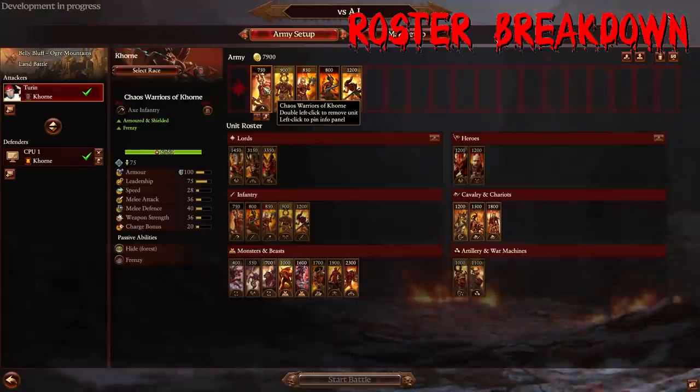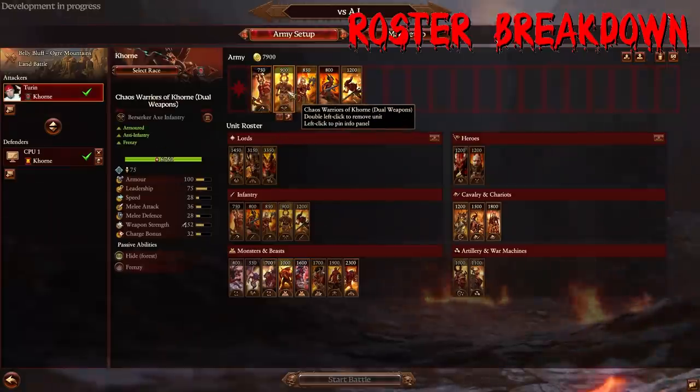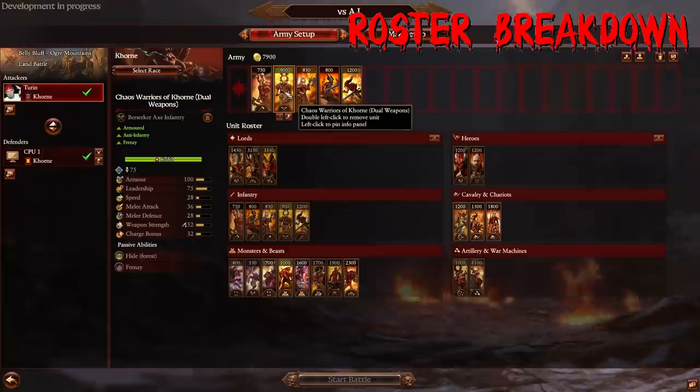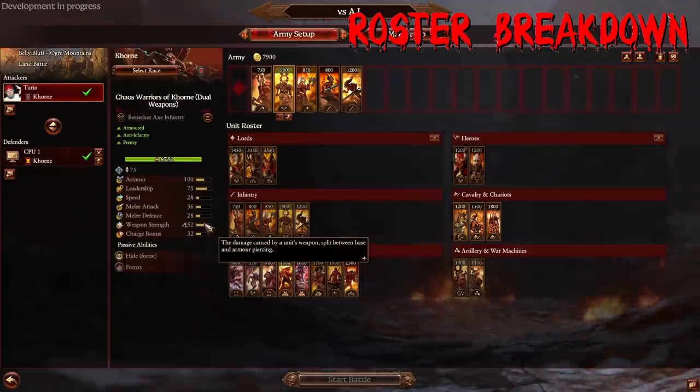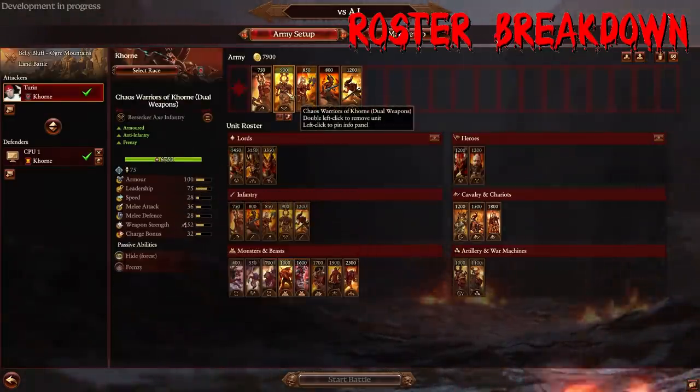They're great for holding a point you're looking to defend, a decent frontline piece. If you're facing off against a faction with a ton of missiles, these guys make a pretty decent choice. What I really like about Khorne is the Chaos Warriors of Khorne with dual weapons — these guys are freaking awesome. The reason why is because they're like Norscan Berserkers, which are an awesome unit, but they also have 100 armor and are mega durable. That's really the story of Khorne — basically Norscan Berserkers with 100 armor, and that's really strong.